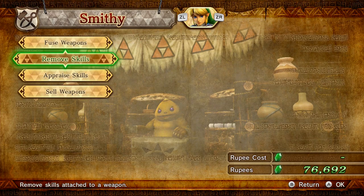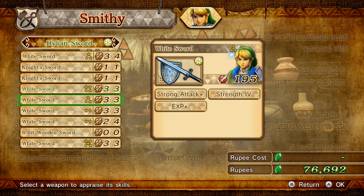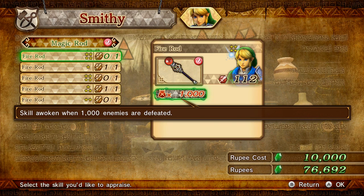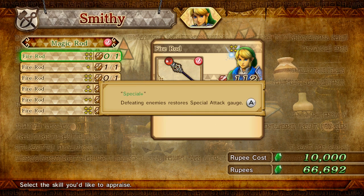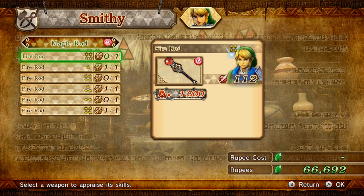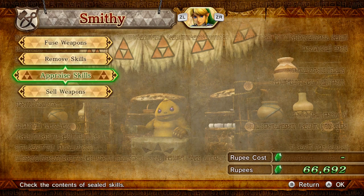You can appraise skills - this is an incredible thing. If I go in, I can actually appraise a skill. I do have one with a fire rod. It'll cost me 10,000 to appraise. Sure, there's no reason not to. Saving... Special Plus - defeat enemies, restore special attack gauge. So that's how it works: it'll tell you what the item is because it won't keep it revealed to you flat out. Because that'd be silly - it would be like skipping the entire killing-a-thousand-people thing. So that's how that works.